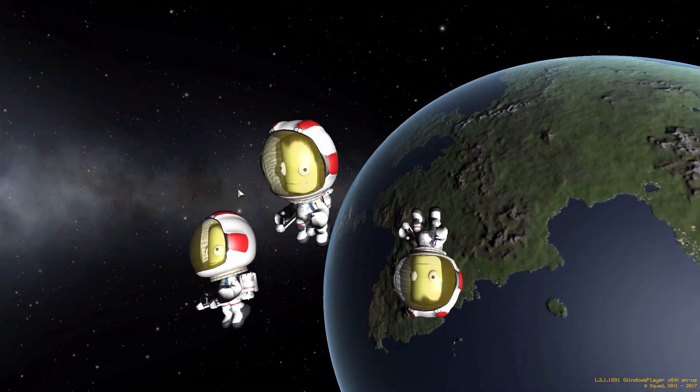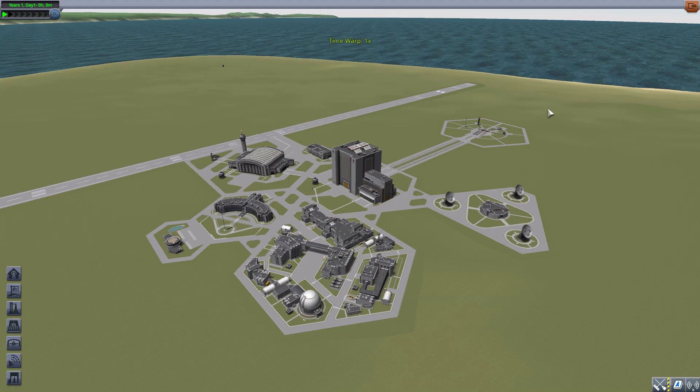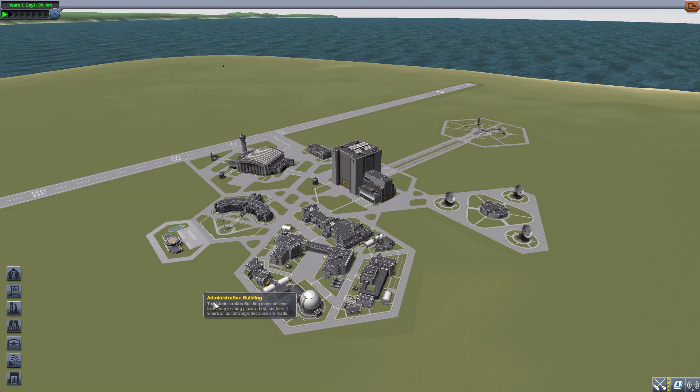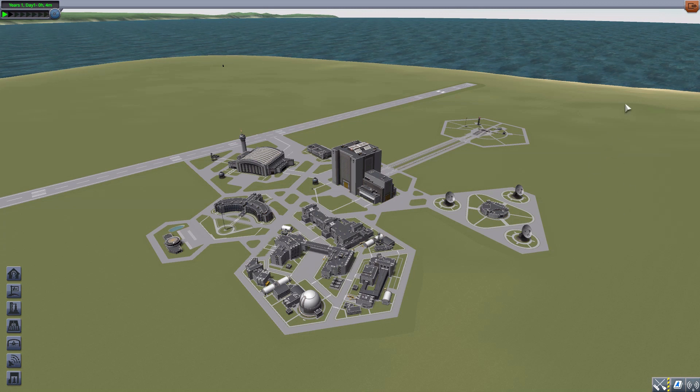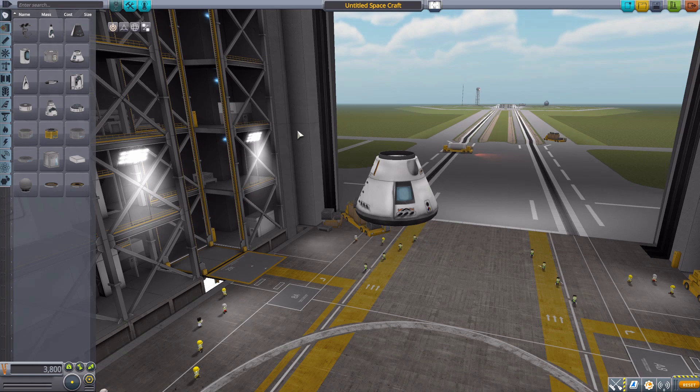Hello everyone and welcome back to Kodobo Space Program where today we are having a look at the KA-330 Inflatable Space Habitat, which is being made by forum user B-Sync who has been making quite a few interesting parts recently. What this particular piece of work is looking to add into the game is a Kerbalized version of the BA-330, a concept space habitat being designed by Bigelow Aerospace. Let's jump right into the Vehicle Assembly Building and grab a Mark 1-2 Command Pod for size comparison's sake.